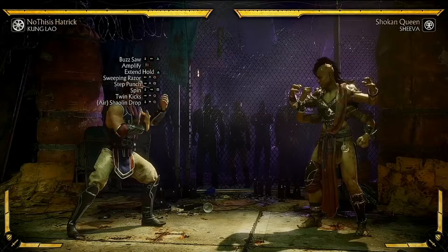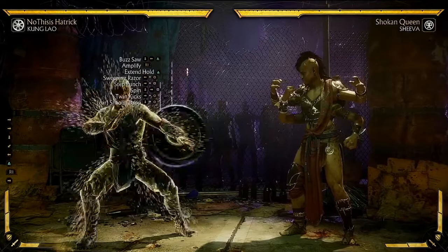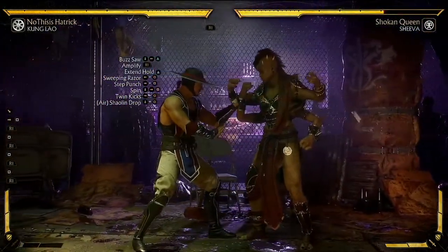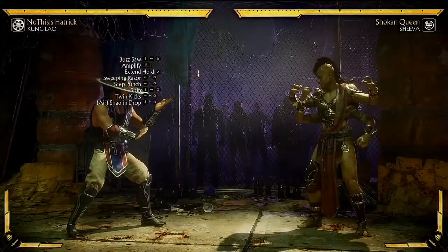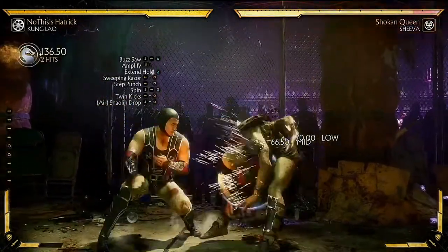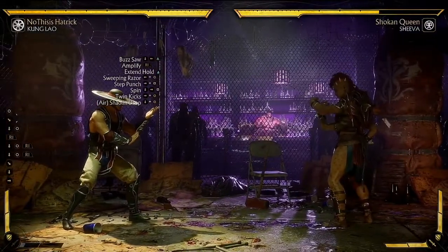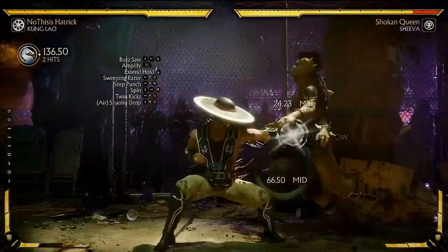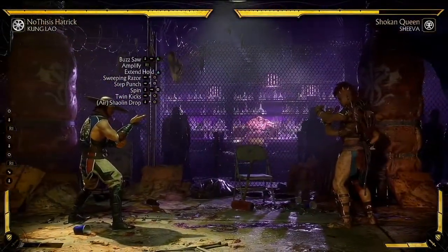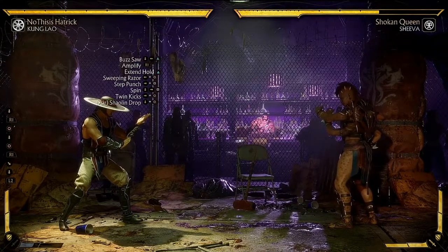Now here is a unique combo to get around your opponent's blocking: do Buzzsaw, Sweeping Razor, and then Spin — that will keep the opponent juggled and get you at least 265 with an enhanced spin. Let's do that again: Buzzsaw, Sweeping Razor, and we were able to get 303. That combo is going to be very helpful for all Kung Lao players out there.